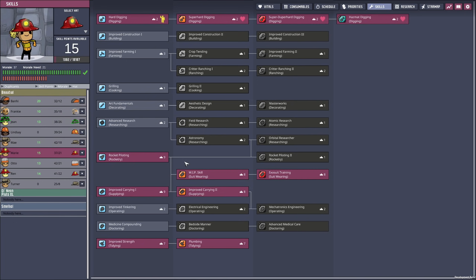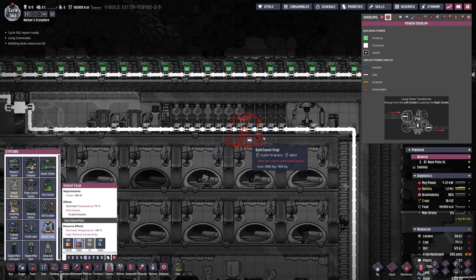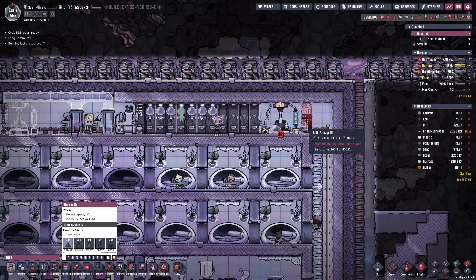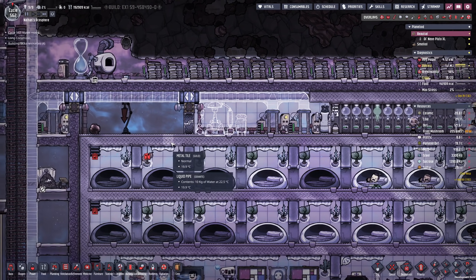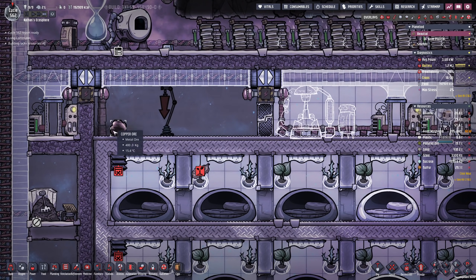If we have a look at the skill points, look at how high the morale is sometimes — we are approaching 40 morale without issues. Back to moving the exosuit forge: I would like to bring this over here as well as the storage bin for all my clothing. As mentioned in a previous episode, this is going to be the natural reserve, giving them quite a bit of extra morale.